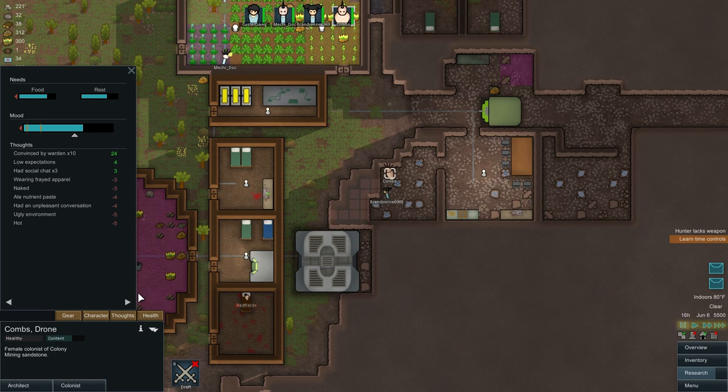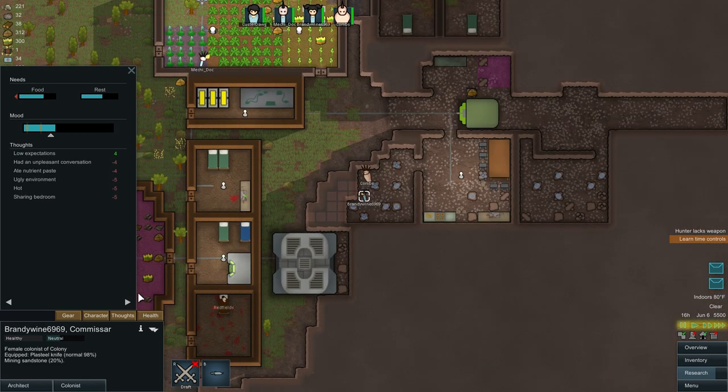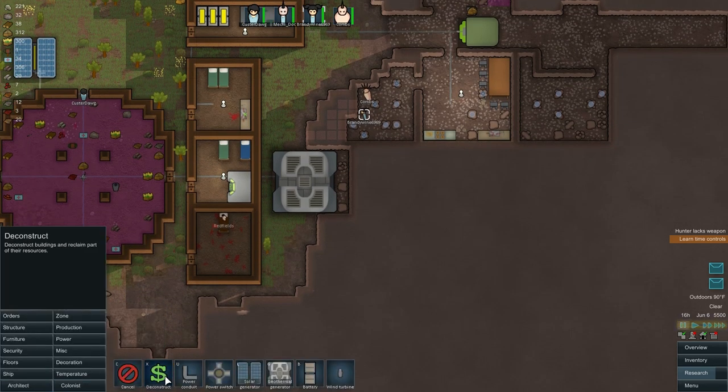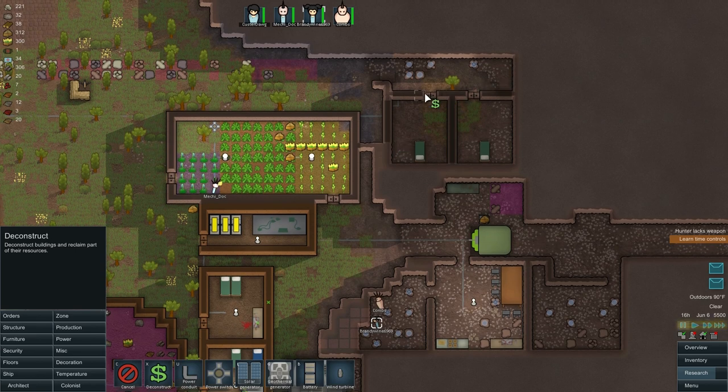Eating nutrient paste would be a nice mood debuff to get rid of. Some people are also starting to get hot — let's see who's getting hot. Brandywine got hot. Let's see what she's wearing — just regular synth thread pants, those aren't particularly hot. So I think what we're going to do is deconstruct an area here and here and put some air conditioners in. We should probably do it here and here as well.